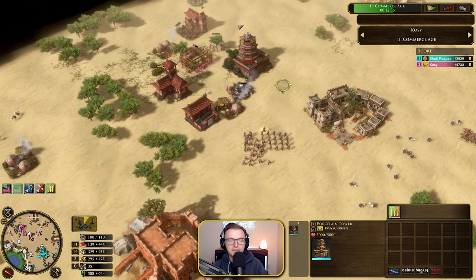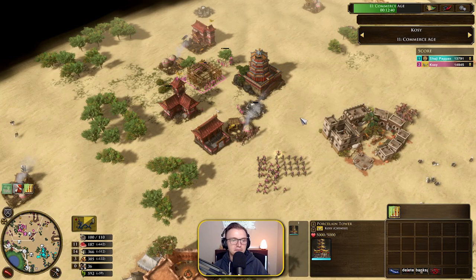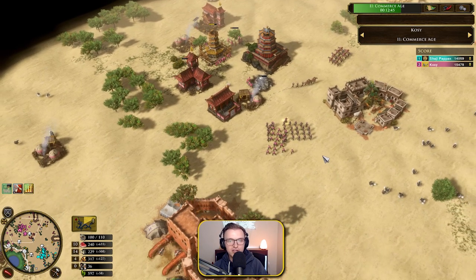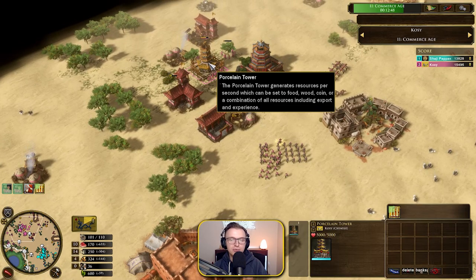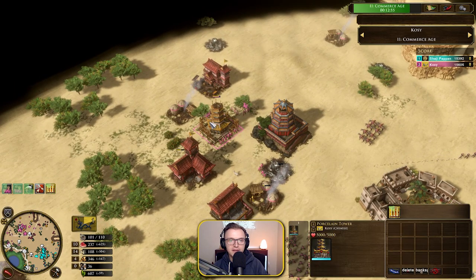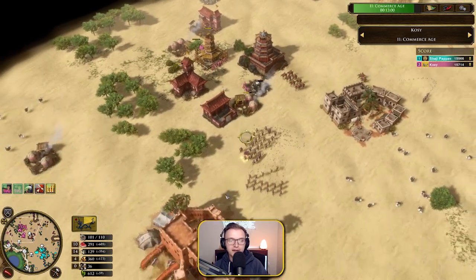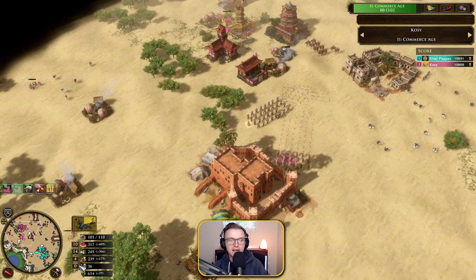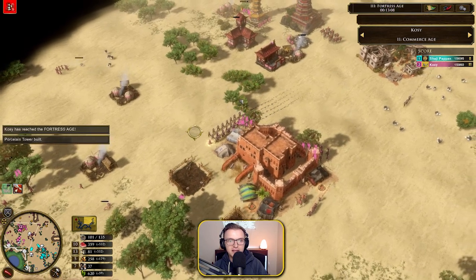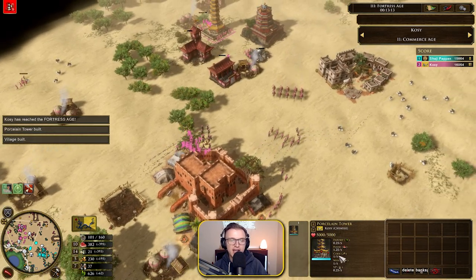He is now aging up and going for the Porcelain Tower — an interesting choice. I would probably go with the Confucian Academy so you have more military units available. Either is fine, but this is more of an economic choice. Normally you go Porcelain Tower if you're FFing, because you then have access to the wood trickle you struggle with in an FF. But with this more eco-heavy play and way more villagers, you could just have a few chopping wood to deal with that. We do see another war academy going down.